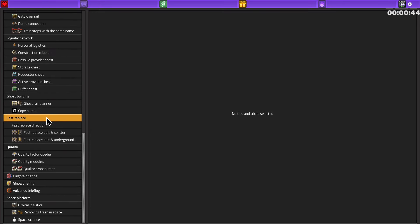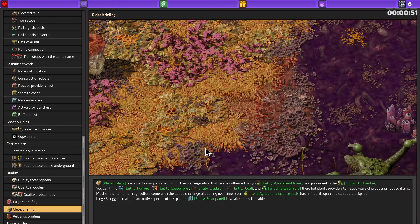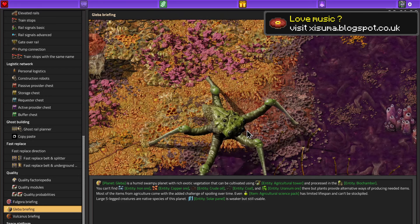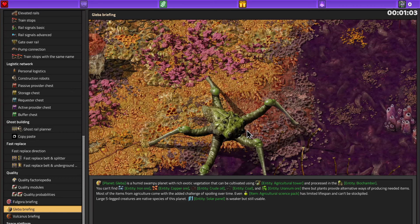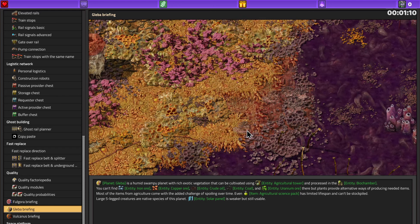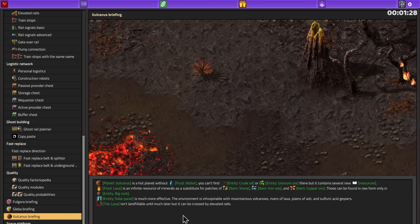The tips section had some information about the planet we're going to. It's a humid swampy planet with rich exotic vegetation that can be cultivated using the agricultural tower and processed in the biochamber. You can't find any ores but plants provide alternative ways of producing needed items. Most items from agriculture come with the added challenge of spoiling over time. The science pack can't be stockpiled and solar panels are weaker but still usable. My plan was to go to Fulgora today so we're going to stick with that plan.